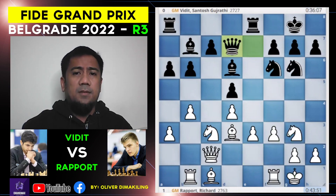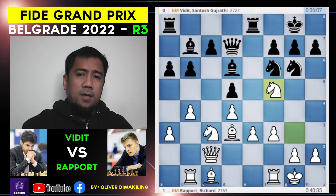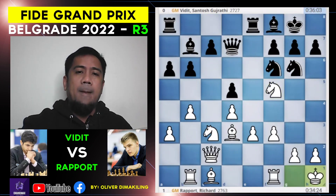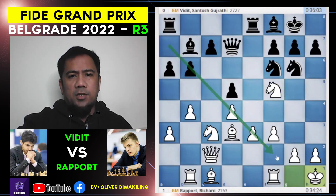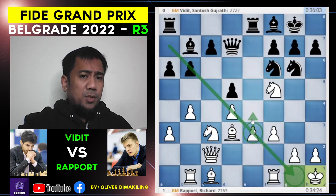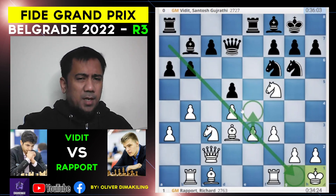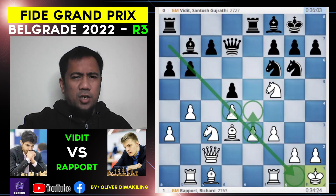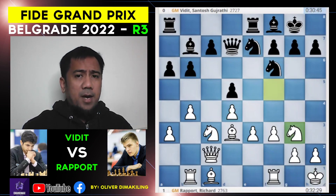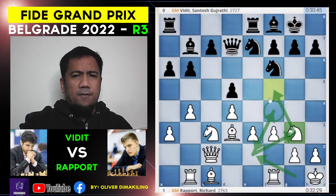Queen to d7, knight f5, the knight — bishop f8, king h1, prophylaxis, moving out of the danger zone, because white's plan here is to push e4 at the right moment. So he doesn't want any checks on the dark squares. Knight goes to e7, knight g3 back, knight e2 to f4, back to e2, to g3, to f5 and back to g3.